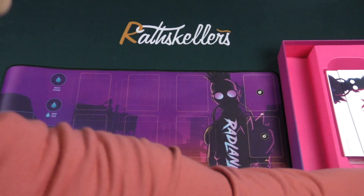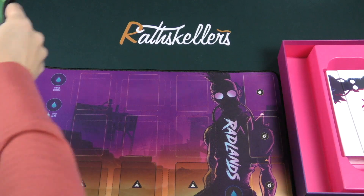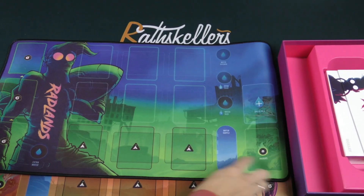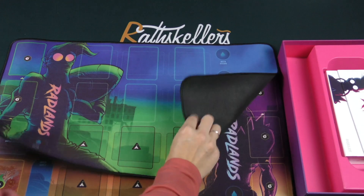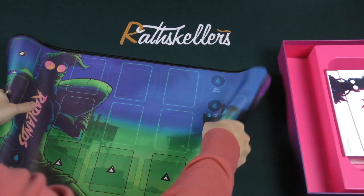Let's look at the other one. Let's try not upside down — ooh, that looks good. I like that. Nice double stitching. Very nice. So we got playmats, they go in the box.